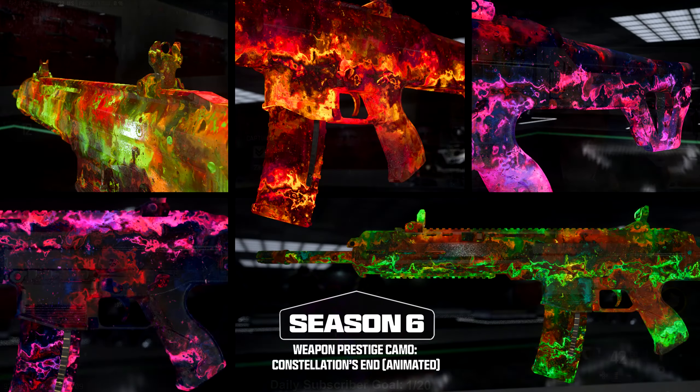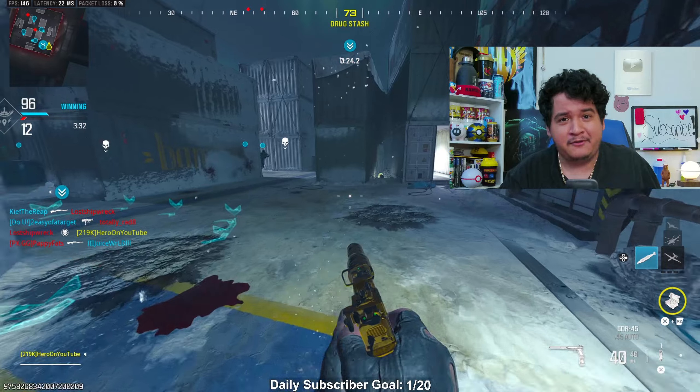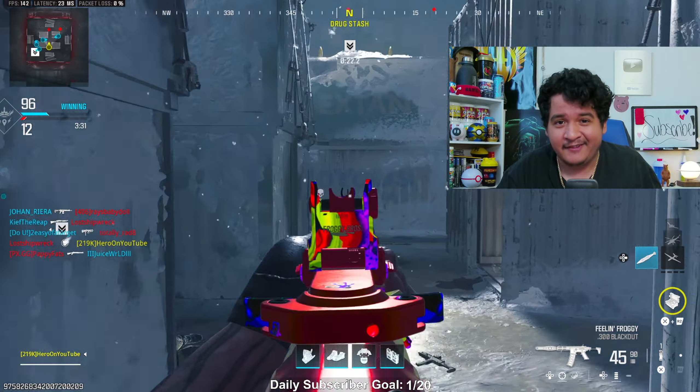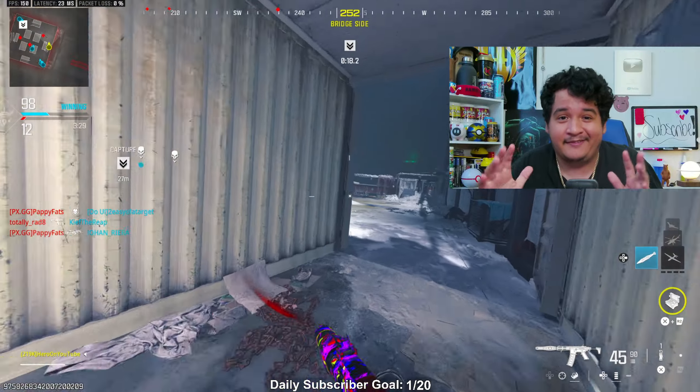With Season 6 we have the last weapon prestige camo, known as Constellation's End. It's fully animated with a whole bunch of colors. To earn it, you have to earn Opal, Obsidian, and Mercury, and then another 300,000 XP on top of those camos — for a single gun. I think I'm going to get this on the SVA or the MCW, and that'll be it for me until Black Ops 6.